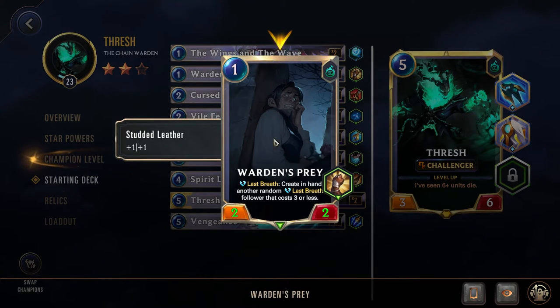We have the Warden's Prey — great card. Last Breath: create another random Last Breath follower that costs 3 or less. So you have a unit that you're incentivized to kill, because if you kill it, you get another Last Breath unit, which can be quite nice.